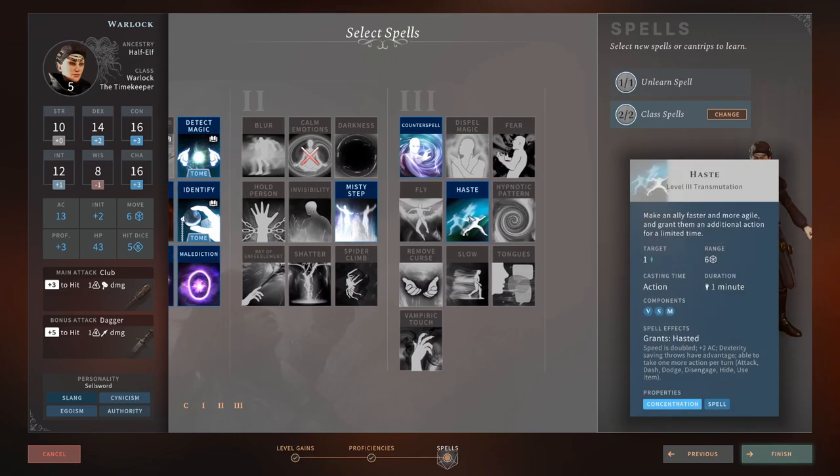The next spell we're taking is Haste. Haste is really, really good on any sort of melee martial class — Paladins, Barbarians, Rangers, Fighters. It allows them to get two more attacks and gives them more AC. We're taking it now because the Timekeeper Warlock gets Haste for free at level 10 with no concentration cost, but that's still five levels away. If you're running another caster that can cast Haste, take Dispel Magic instead. But if you're the only person that can cast Haste, take it now and swap it out when you get closer to level 10.